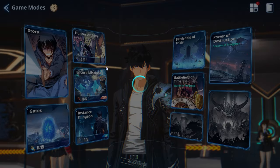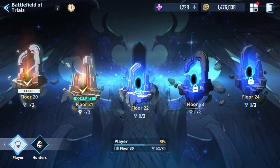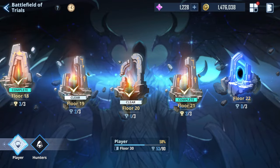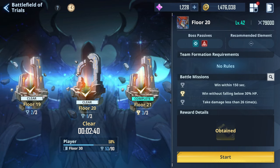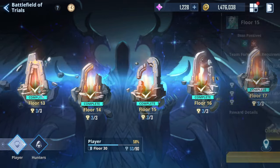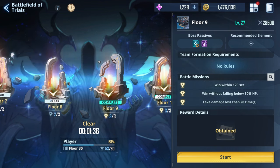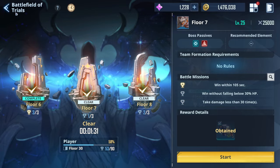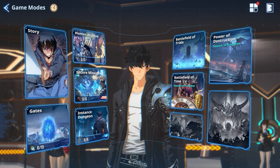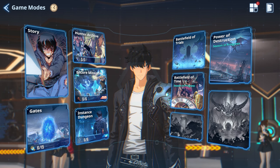Doing the story is extremely important because in each stage you also get essence material plus many other materials. Story completion is your highest priority, alongside focusing on the challenges. Battlefield of Trials will also be extremely important — not only for free summons but for a bunch of coins and other materials that are crucial for leveling up your weapons, character skills, and more. When you can't proceed with the story, go to the Battlefield of Trials.